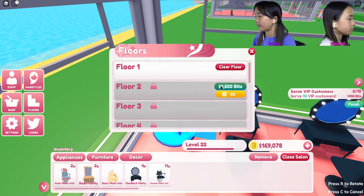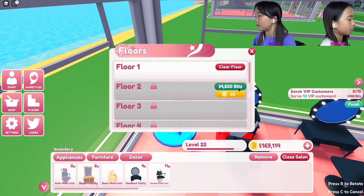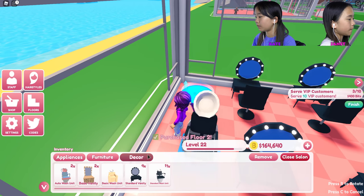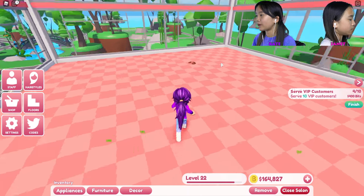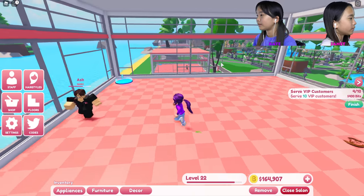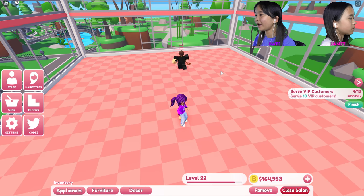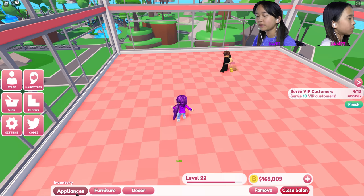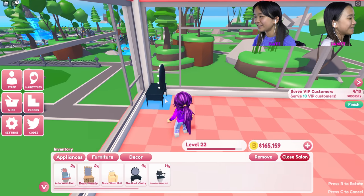I'm gonna go buy the second floor — it costs 4,500 bits. I have 196,000 down here. Let me put this teleport pad down. Okay, now we are on the second floor, all nice and clean! Oh, you got the second floor too. I already have a worker up here picking — thank you worker, you're so very kind.